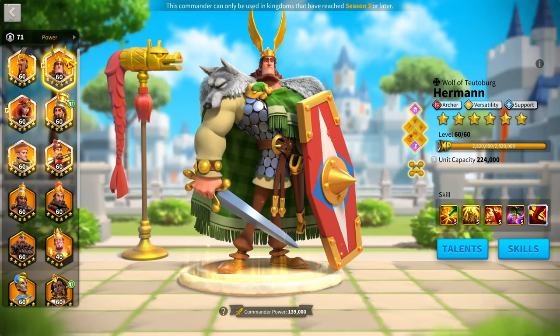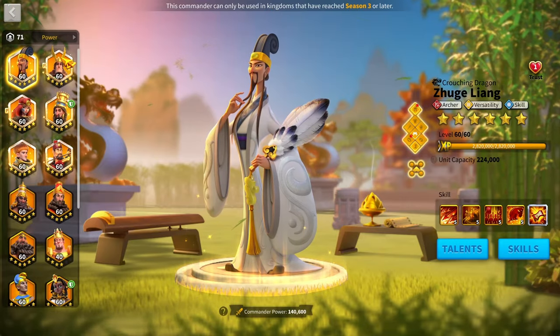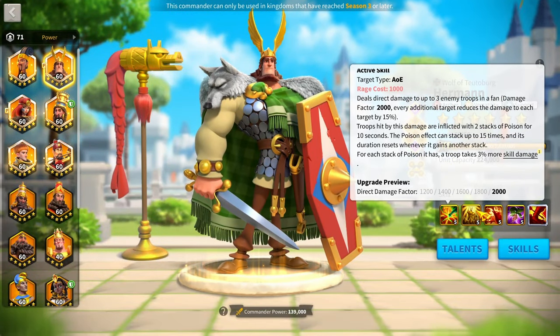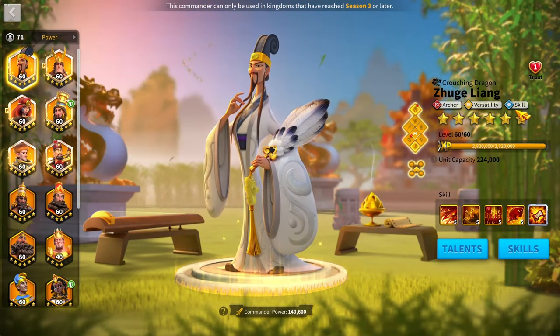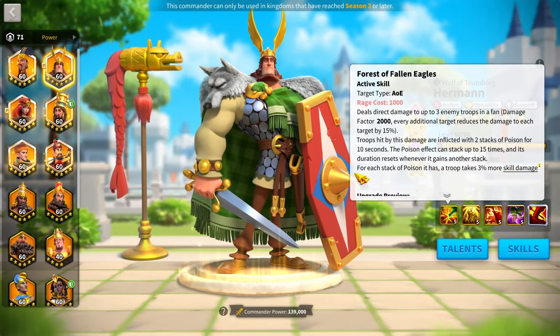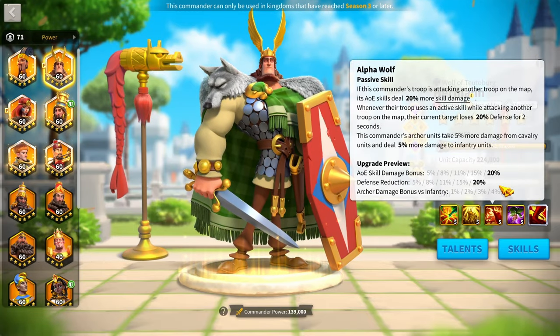As for Zulang's top pairings, he's got three main pairs. Herman Prime is easily his best pairing, with Zulang as primary and Herman as secondary. You get really good AoE with excellent debuffs from Herman Prime, and since Herman has the support tree, Zulang runs the skill tree for all the rage cycle benefits.